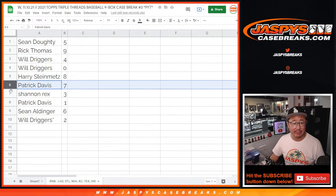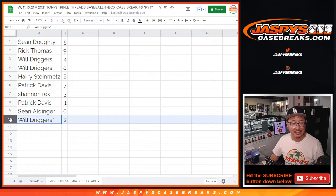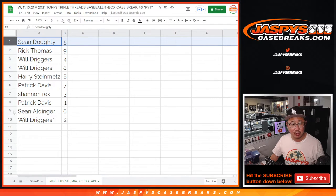Harry with 8. Patrick with 7. Rex with 3. Sean with 6. We've got two different Seans here — Sean D with 5, Sean A with 6. And Will with 2 with your last spot mojo.